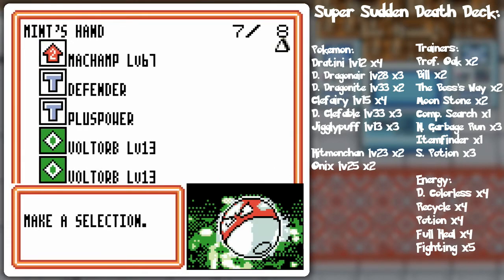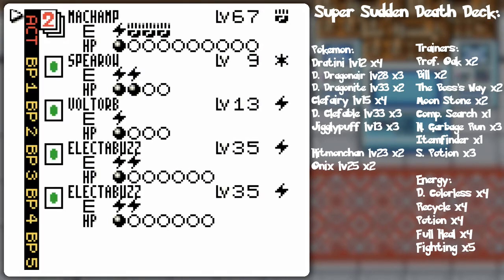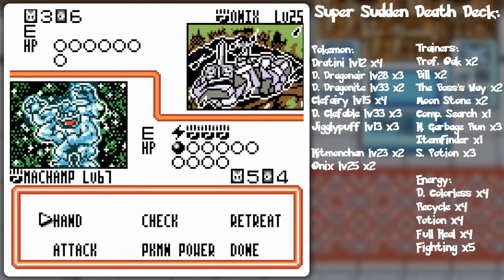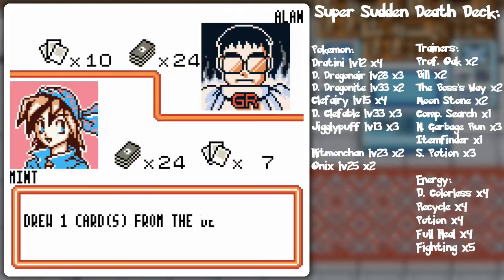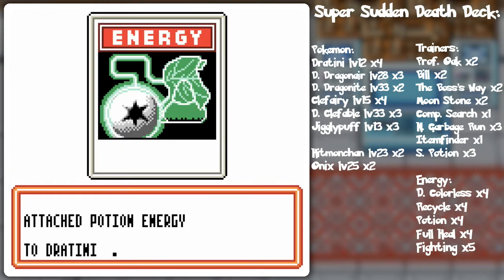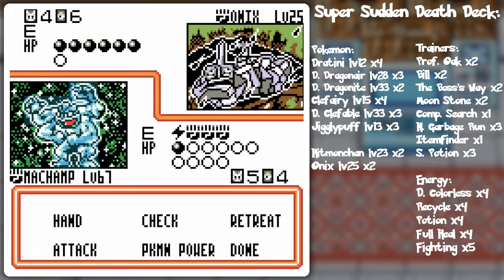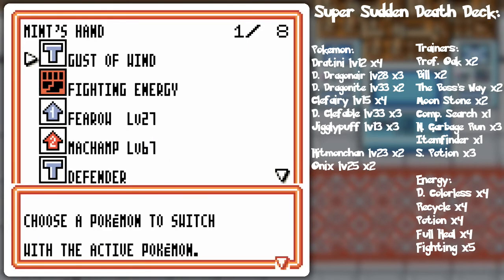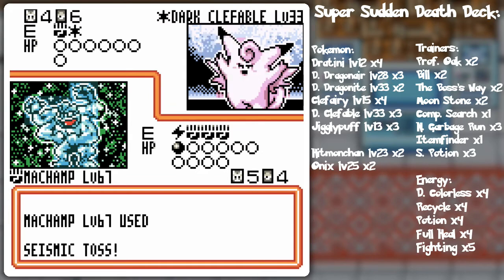I'm so lacking in fighting - maybe I should just put that in play. I'll hold on to that and do Seismic Toss. We might do a switch - probably not though. He might just be using Onix as a defender, basically. I think he's just trying to power up other critters, perhaps going for that Dark Dragonair.